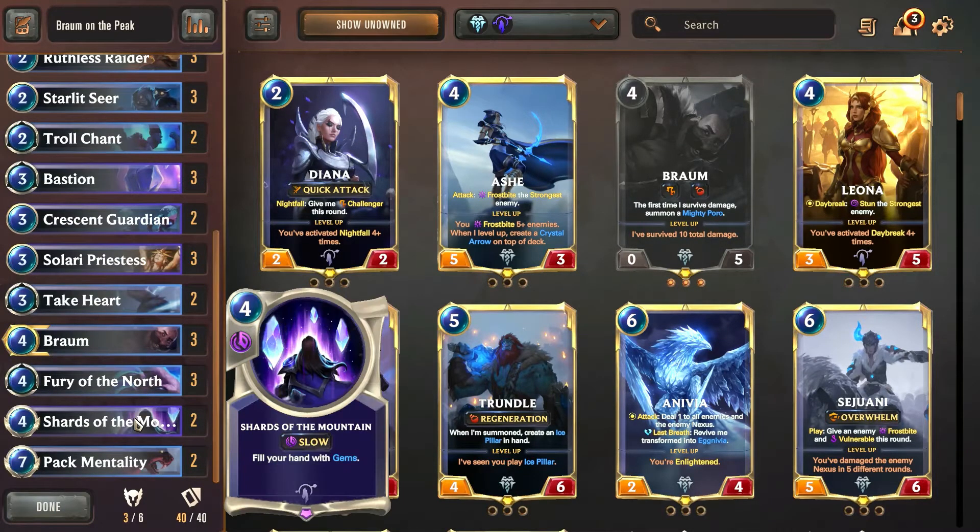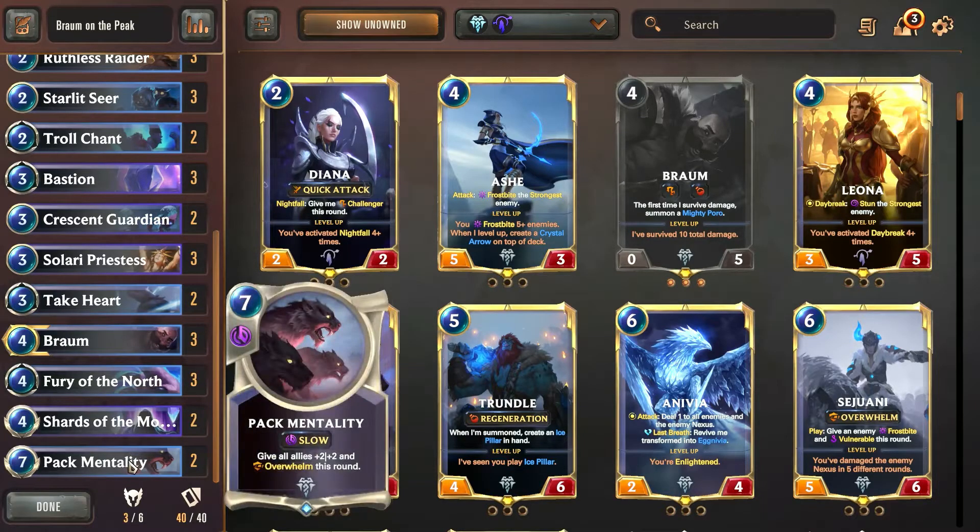We're also running two Shards of the Mountain, which is going to fill our hand with gems. This makes it extremely easy to get a ton of gems in hand. And if we've got the Starlit Seer — multiple Starlit Seers down — we can get super extreme value out of the Shard of the Mountain, and once again heal our units. We are finishing off the game with Pack Mentality, giving all allies everywhere plus two, plus two, and Overwhelm, which makes it really easy to close out the game.